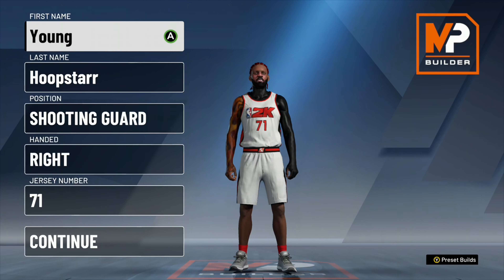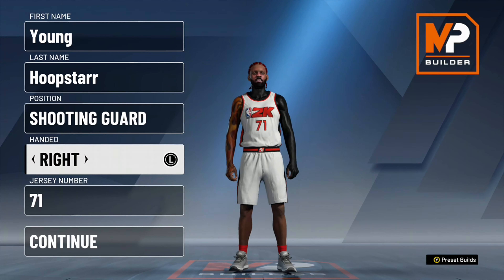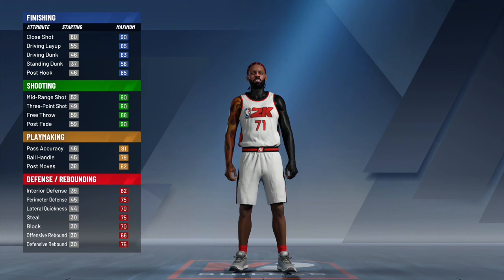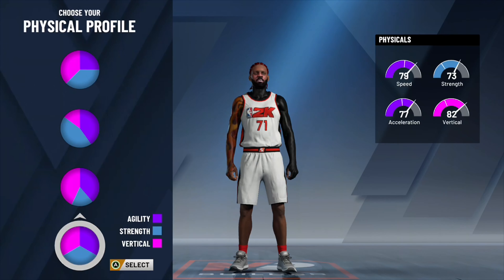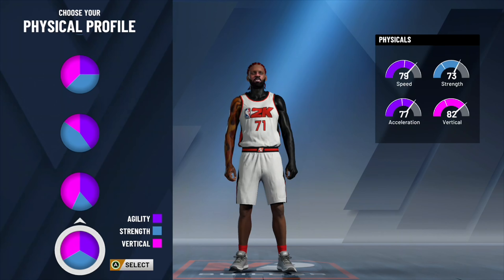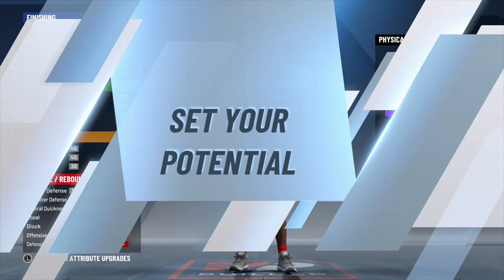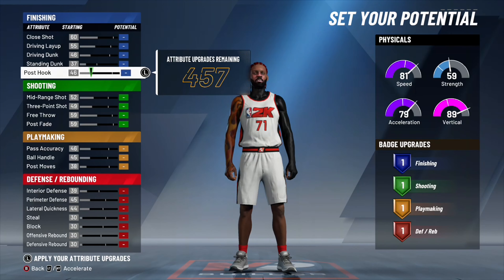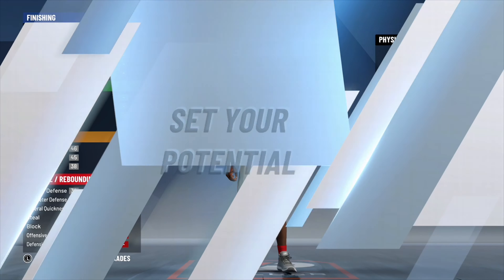To start off this build, you're gonna want to make them a shooting guard — doesn't matter which hand. The pie chart we're going with, like I said, is the shooting and finishing pie chart. For the secondary pie chart, I would go with the most speed and vertical option, though it could be between the last one or this one — but I'd prefer this one.